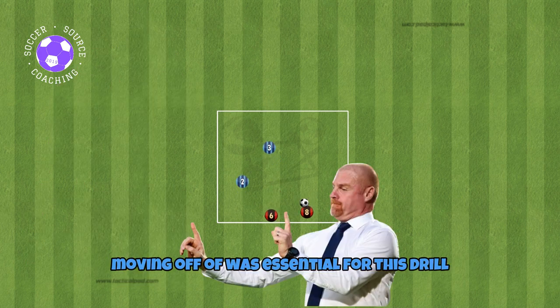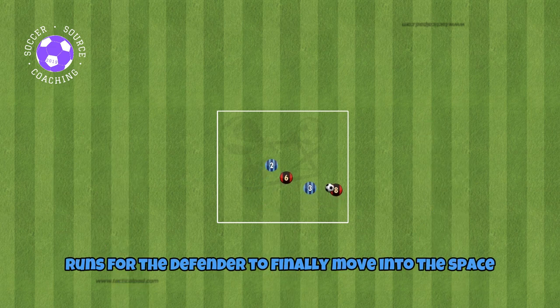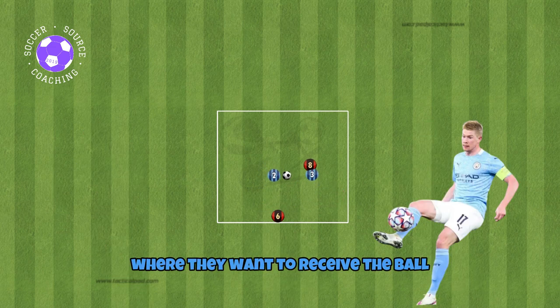Moving off the ball is essential for this drill. Players should be making two or three decoy runs for the defender to finally move into the space where they want to receive the ball.